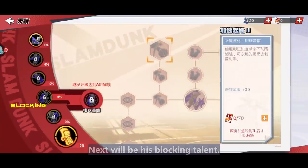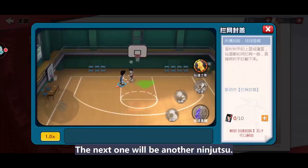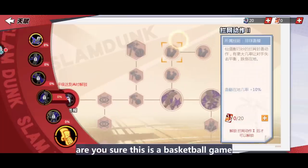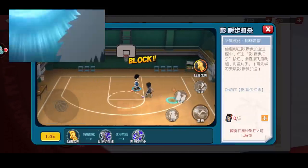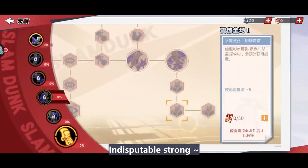Next will be his blocking talents. The first big talent node is still normal. The next one is another ninjutsu — flying raijin jutsu. Are you kidding me? Are you sure this is a basketball game and not ninja wars? This makes him super good on defense as well — undisputably strong and unreal.